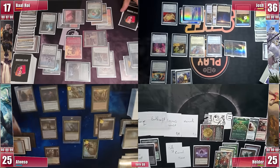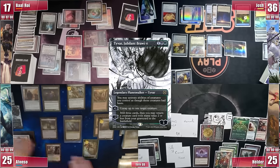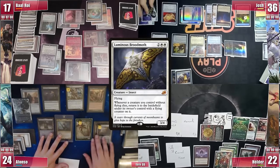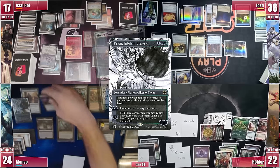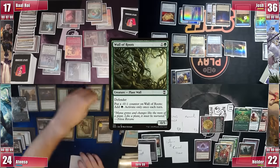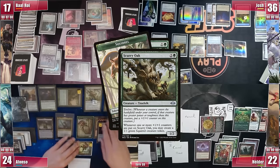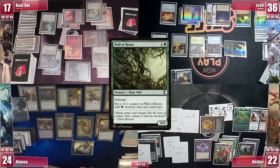Afonso gets to his turn and casts Tyvar, Jubilant Brawler — basically another Thousand-Year Elixir — as well as untapping Bloom Tender for another activation. Sentinel and the Rug both trigger; Afonso doesn't pay for it. He then goes into combat and sends Luminous Broodmoth towards Elder. On his second main phase he taps Bloom Tender for mana and uses Tyvar's +1 to untap Bloom Tender again. With those 3 counters and mana he activates Tiam, milling a Wall of Roots that he brings into play. It enters with a Vigilance counter and Scurry Oak evolves, creating a Squirrel token with a Vigilance counter — his engine is almost online, he just needs to find a sac outlet. He adds 1 green mana with Wall of Roots just to have another counter available, and passes.